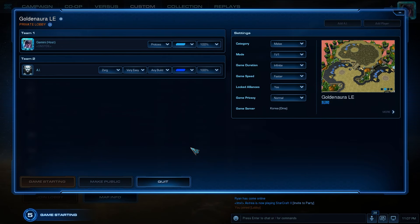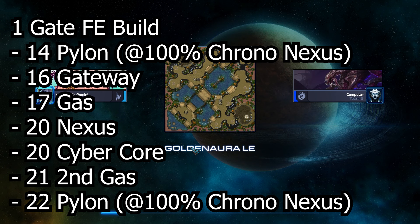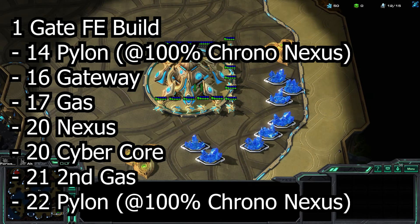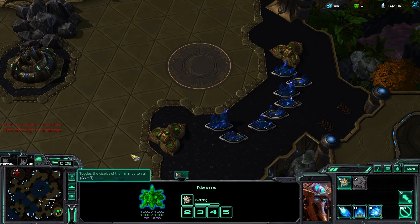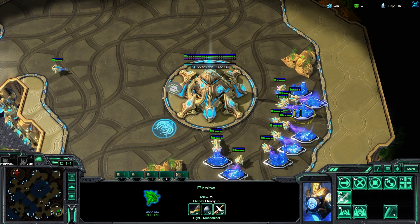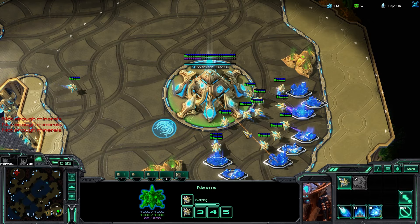This build starts the same as basically every other normal macro Protoss build — a one-gate fast expand. The order is: 14 pylon, 16 gateway, 17 gas, 20 nexus, 20 cyber core, 21 gas, and 22 pylon. You do one chrono boost immediately after your first pylon finishes. If you want the timing super crisp, bring your first probe from the mineral line at eight seconds down to the natural — it'll arrive at exactly the right time to make the first pylon. You can leave the probe there to continue making the gateway.